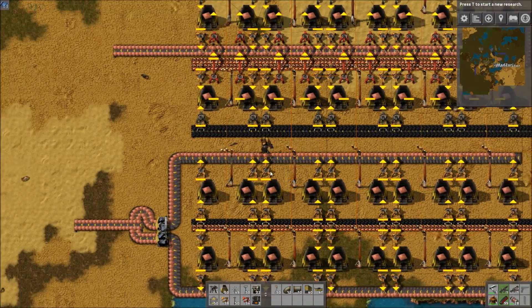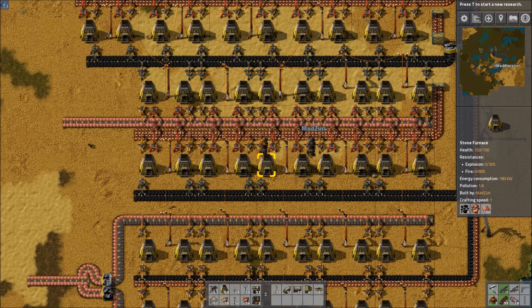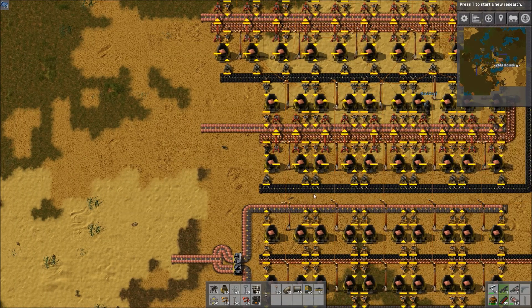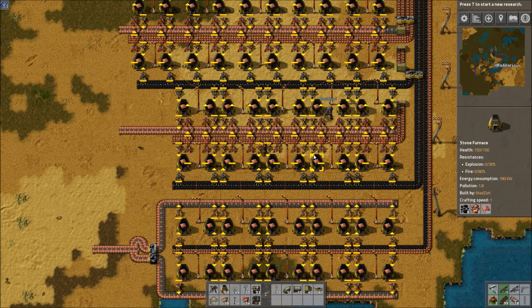Moving up, we have one of Zuri's older builds, and something he rather likes. It has a common coal line on the outside — or solid fuel, or wood, or whatever is burnable. It's easy to tile up and down. It has one belt input of ore and one output of plates. And it's inherently balanced, since inserters can pull from both sides of the belt. So you don't even need to balance the ore input — it'll inherently balance itself and balance the output.